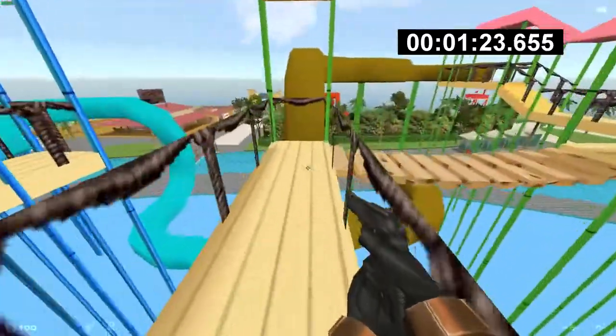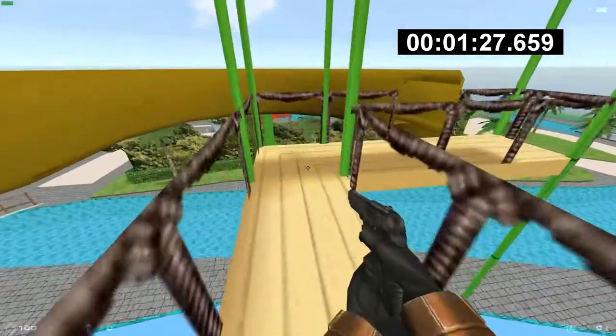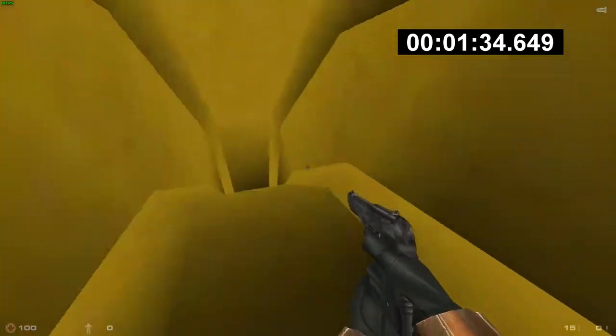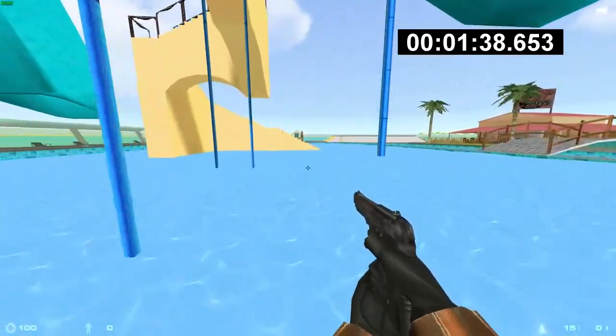So now we cross this bridge and now we go to the poop colored one. Here we go. My tactic for the slides is to hold down crouch and hold down double at the same time. Nice, that one saved us some time.